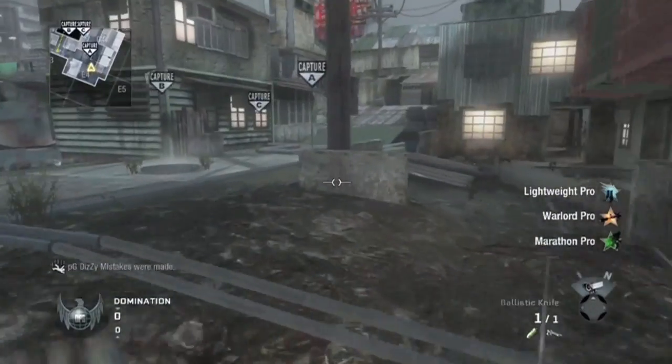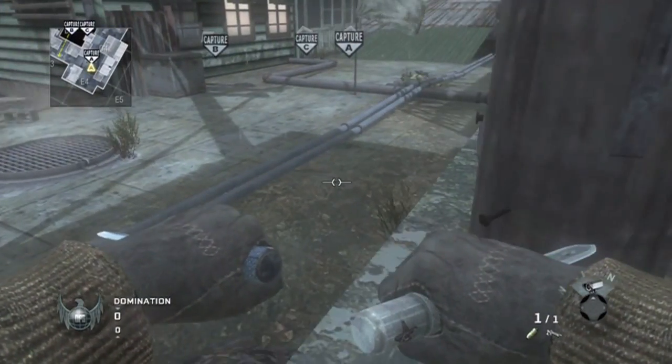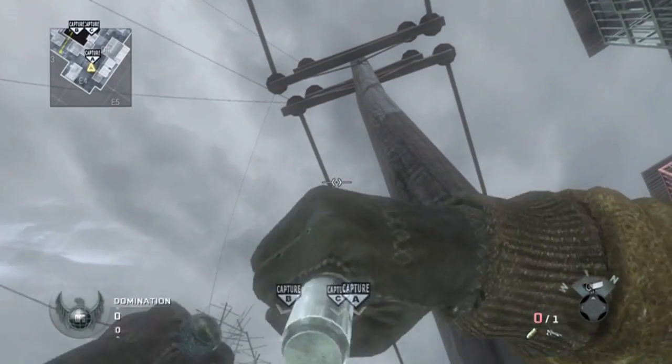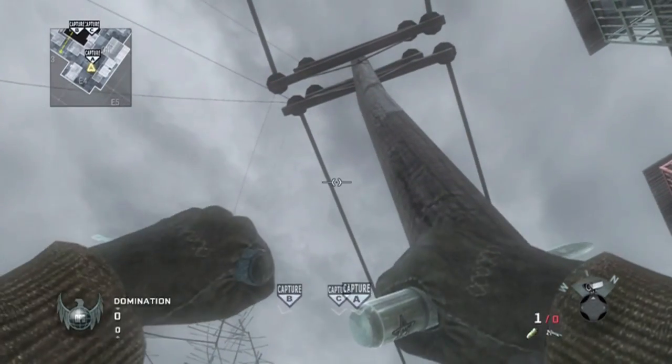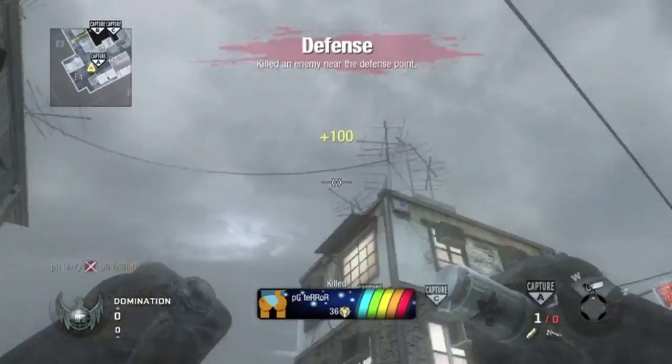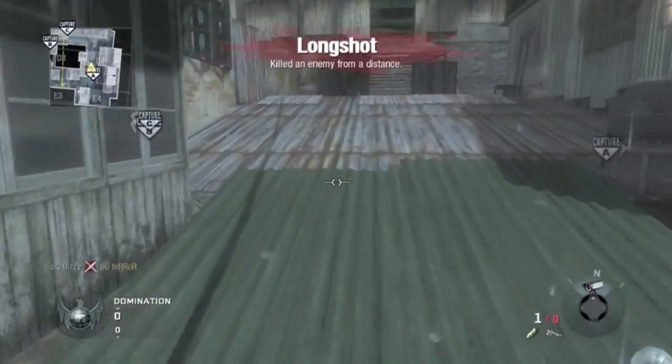The next one is A-Spawn on the reverse side. You go to the corner of this little barrier. You look directly over C. It's kind of hard to see right there, but as long as you're to the right of the wire, you'll be good. And it connects as usual.